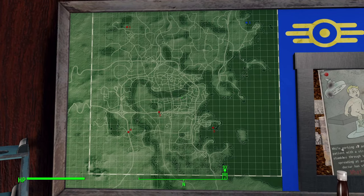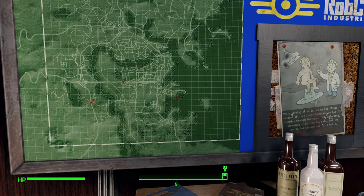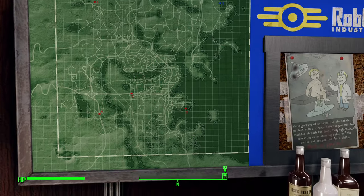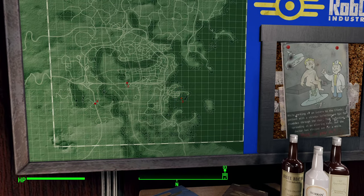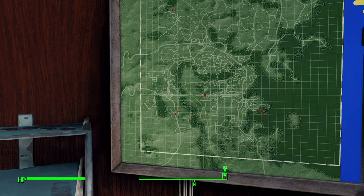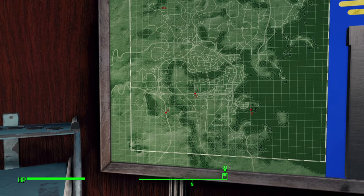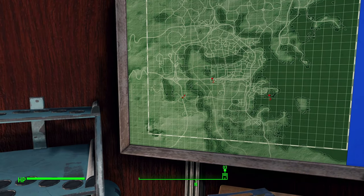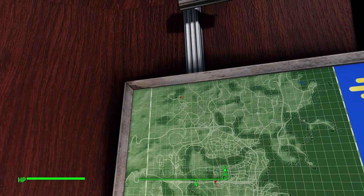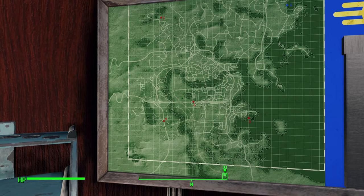This is a map of the wasteland here — so it tells me all the stops. This is where the Luxo home was originally. I think this is the Diamond City area. Here's another area — this might be by Grey Garden. And up here, this is by Concord, I believe. So these are the destinations where your Luxo will take you.